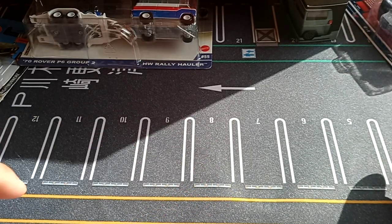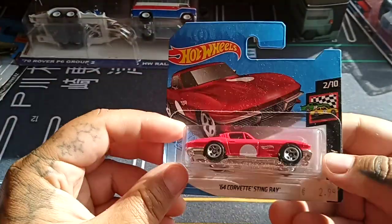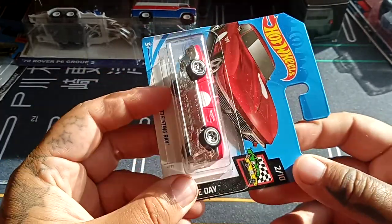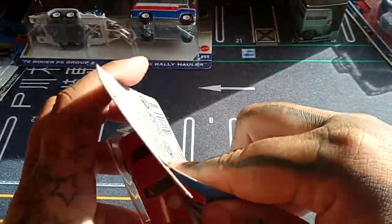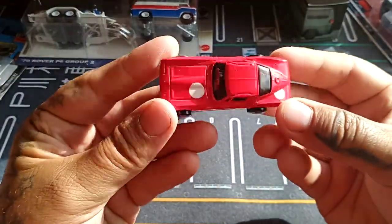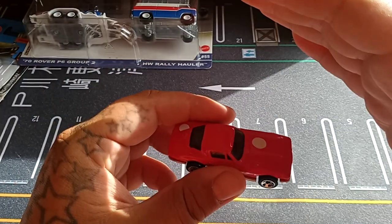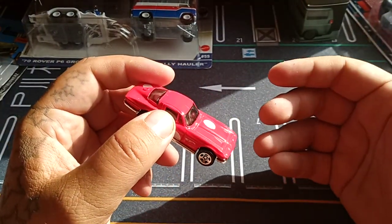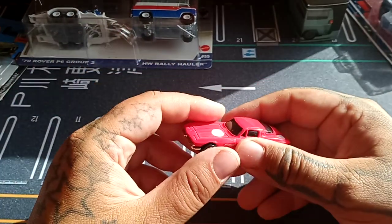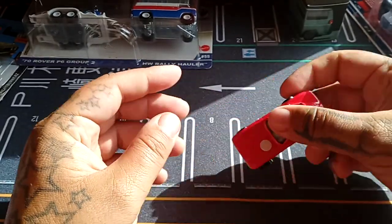Let's start as usual with the mainlines. This is the 64 Corvette Stingray from the Race Day set. There we go — nice red. I wish there was a number in that circle, it would look much cooler. The sun is really bright right now; it wasn't that bright before I started filming, and of course as soon as I decided to film it got super bright. But there you go — our little Stingray Corvette.